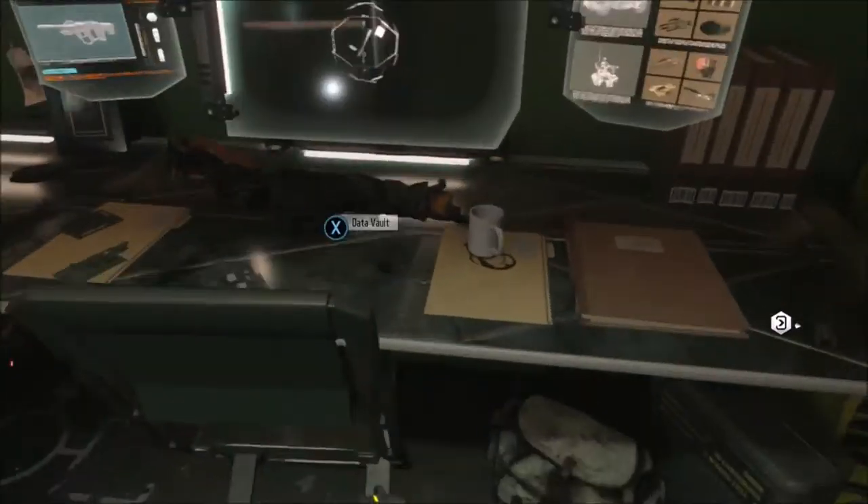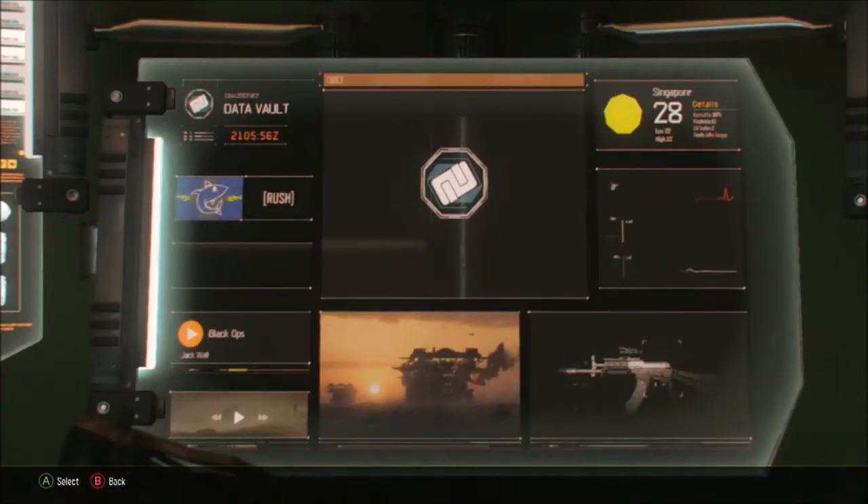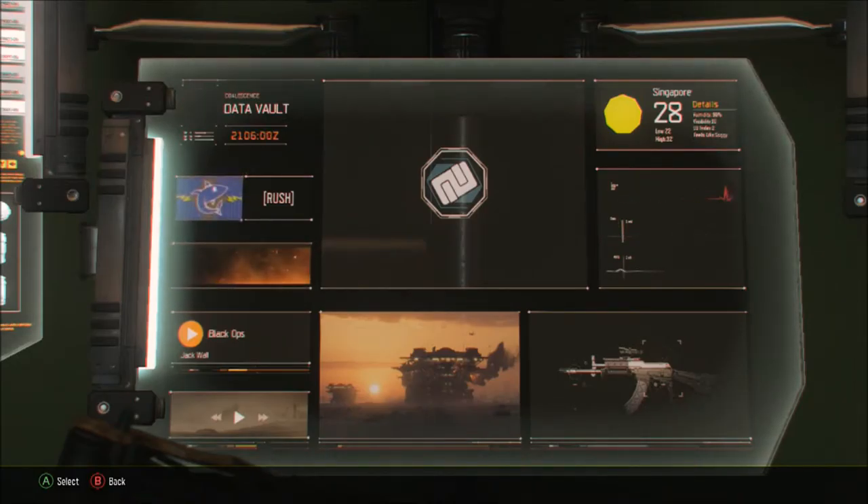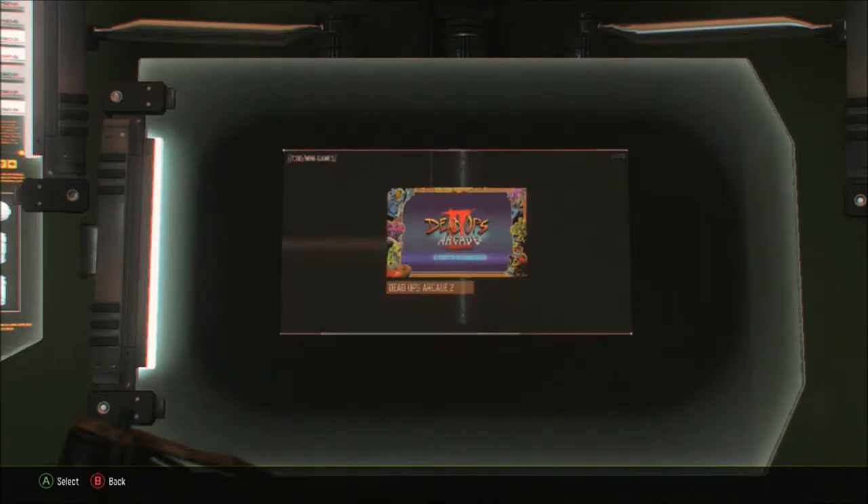All you've got to do is go over to the statue and go to where the emblem is, then go up and you'll notice that it's not selected anything. So you just click A or X, depending on what system you're playing on. Click that and it'll come up with Dead Ops Arcade.